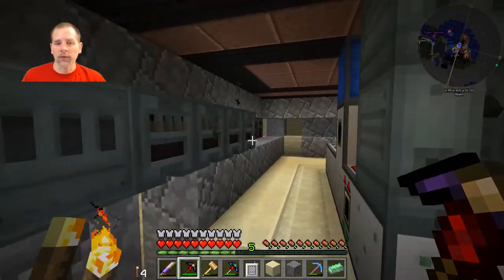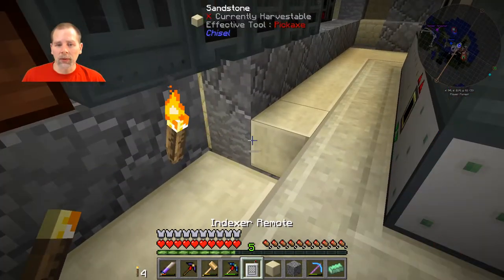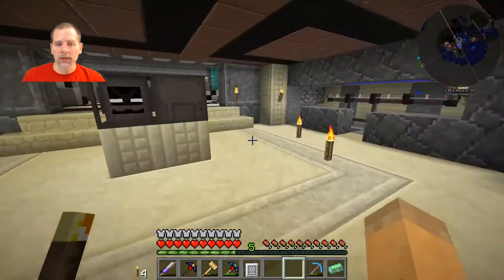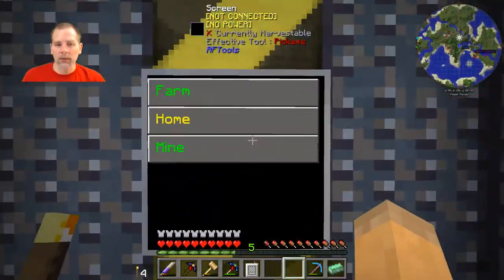I moved these combustion generators over from there — I'm going to tear out that wall and move everything over here. Let me put this back real quick and we'll go downstairs so we can see how well the miner has been doing. We'll go down to the mine.